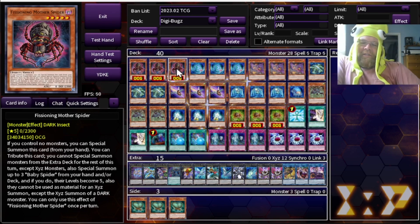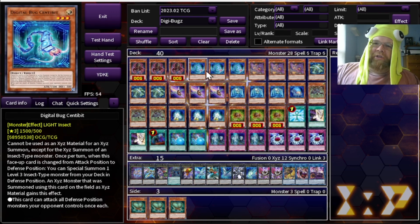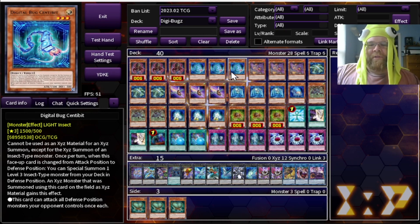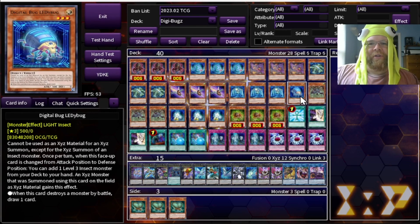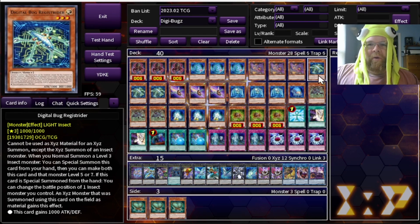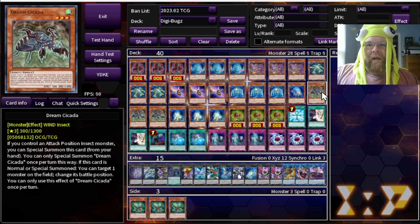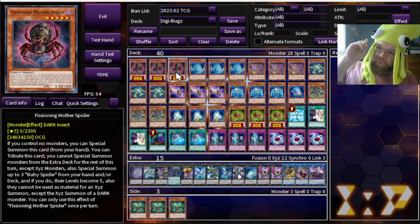We're summoning all the Digital Bugs and we got some new stuff we're trying today. It's not just all Scaradiator beatdown or Cicada King control, although he is very much prevalent. We're also trying some spider action on the side. I'll have the deck list down in the description as always. Quick breakdown: we're playing the Digital Bugs, light insect monsters. They get their positions changed by card effects, then different effects go off — Centerbit searches, Web Soldier summons from hand, LED Bug adds monsters.